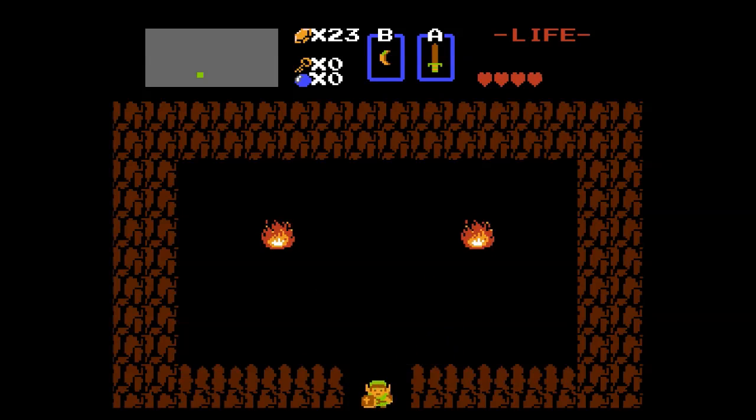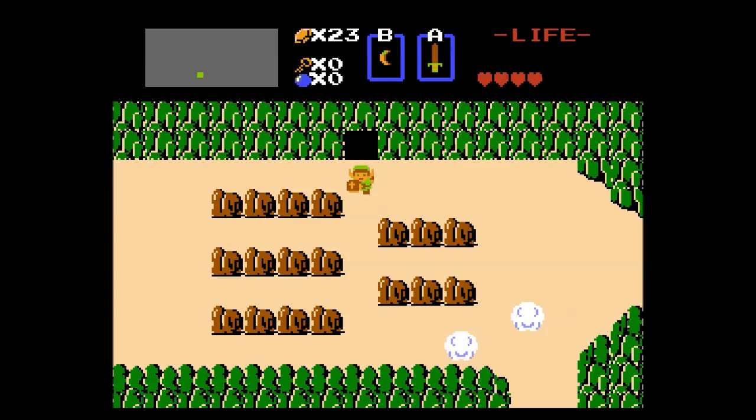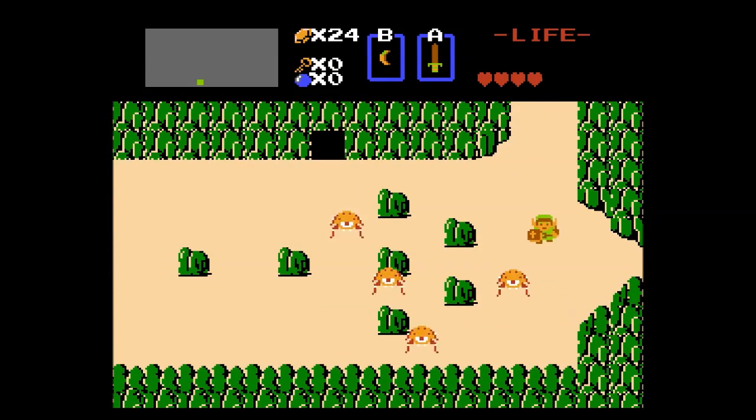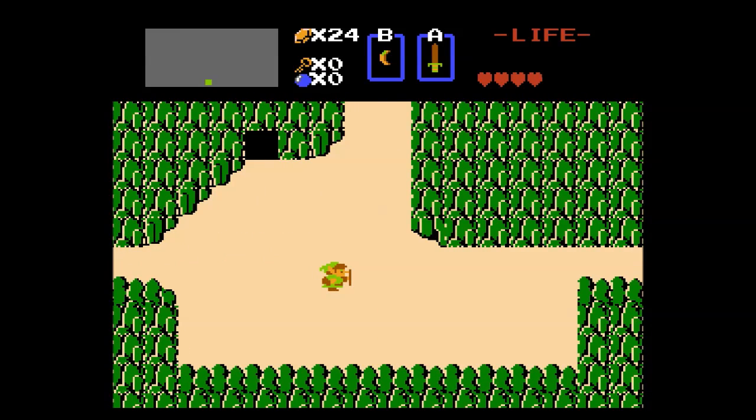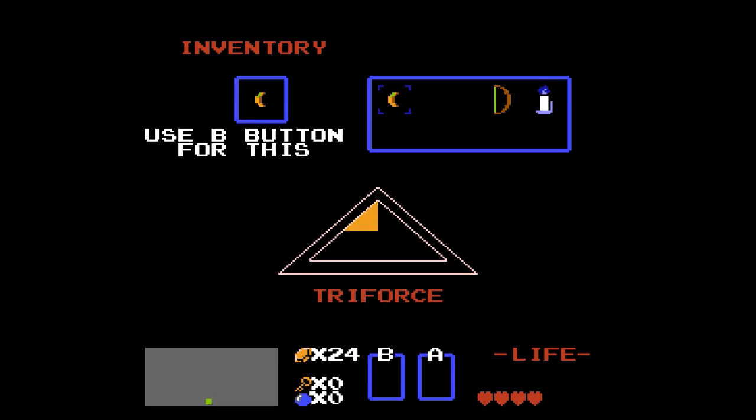I'm now the proud owner of a blue candle. So I guess I can light up a dark area. This should be the beginning. I can select the candle, but not the bow - probably because I don't have any arrows for it. Another thing I wrote down on the map is the items and prices of every store that I visited, so I know what's where.